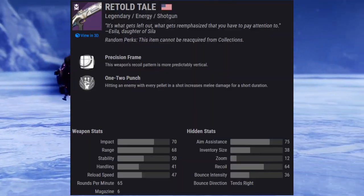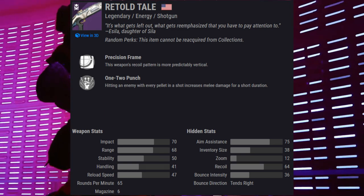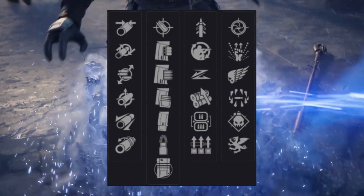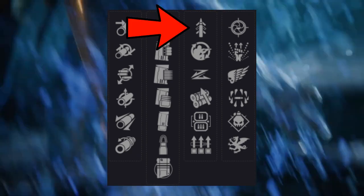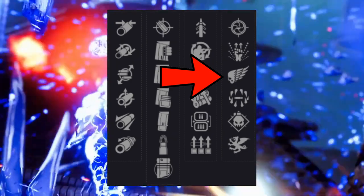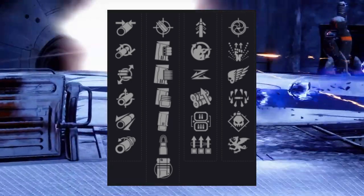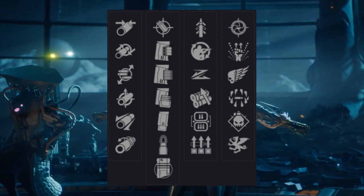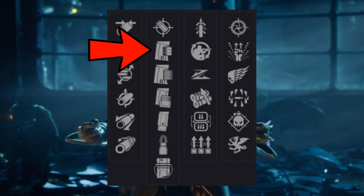The next weapon is Retold Tail, a precision frame 65 RPM Void Shotgun. Now even though Retold Tail is a precision frame, it is not a slug shotgun. If you are a PvP player, I would definitely recommend going for Quick Draw and Snapshot or Quick Draw and Killing Wind — those are the two best combos for PvP. If you are a PvE player, you should go for anything in the first column with either 1-2 Punch or Vorpal Weapon in the second column. Either way, you should definitely be going for Rifled Barrel and Assault Mag.